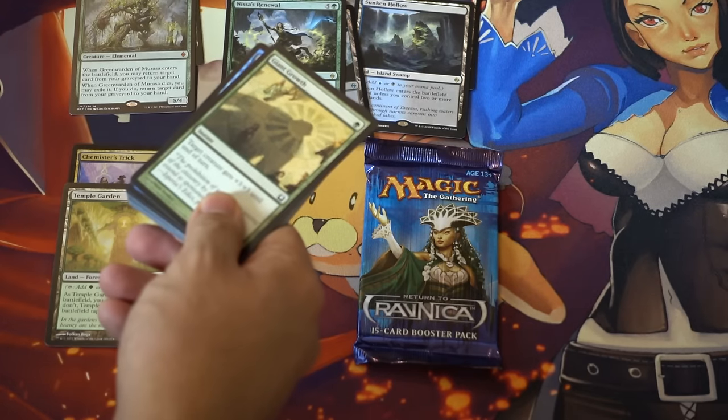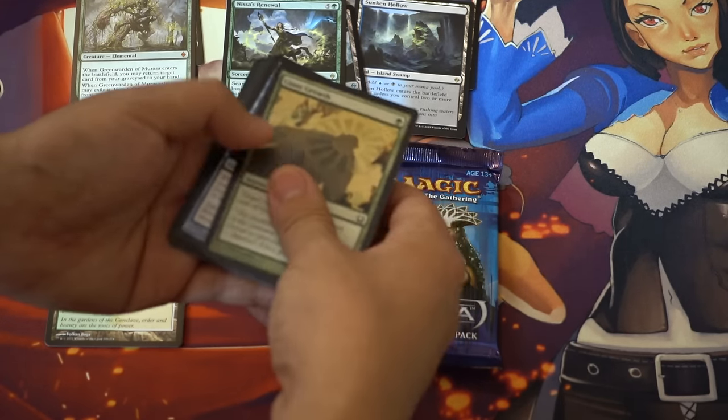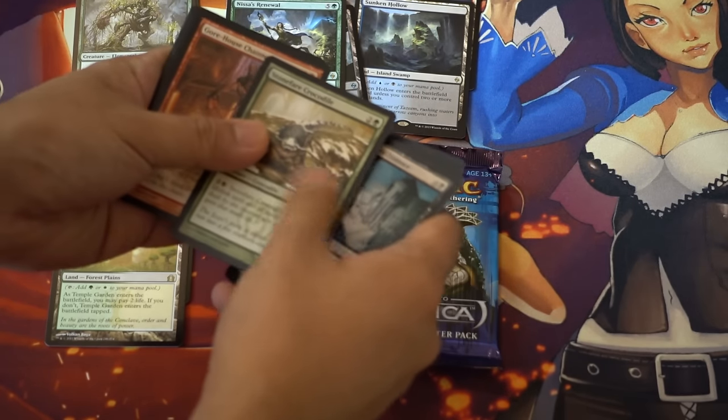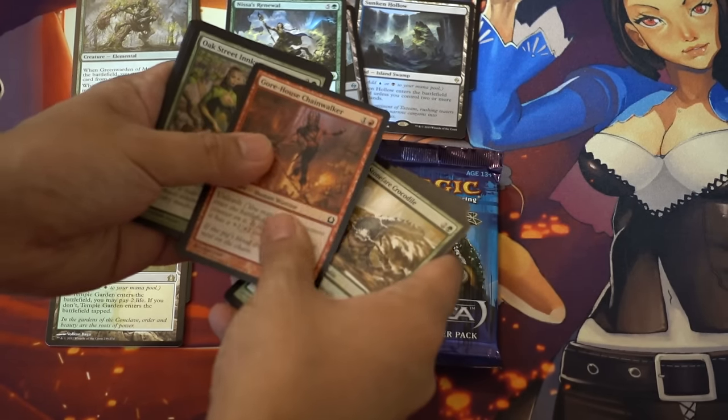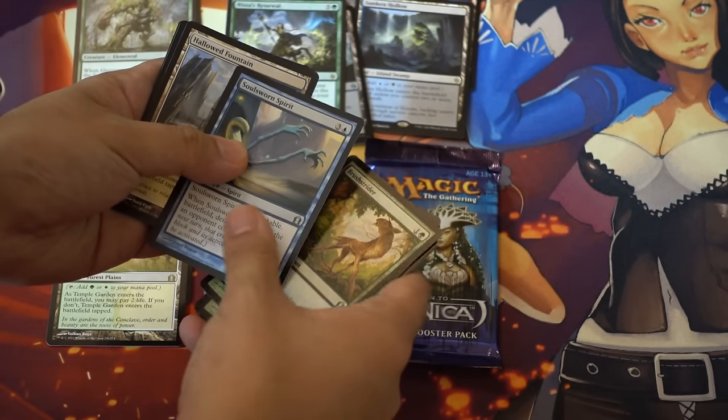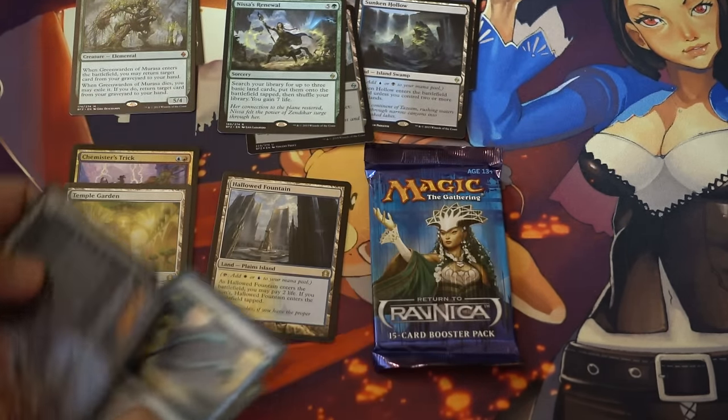I believe all the Mythics are pulled from that box. Oh, I remember this guy — he was so annoying to play against. And Hollow Fountain. Wow.